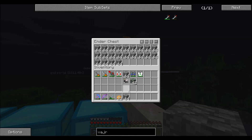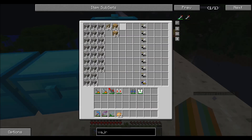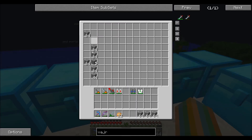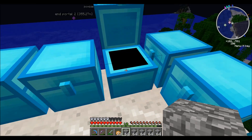Lots and lots of cobble. I took most of my sand — or gravel — and turned it into flint to make into industrial TNT, which I have about a little over four stacks of.